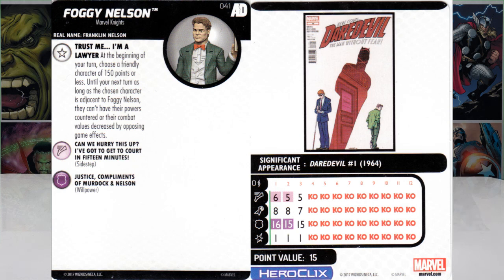Foggy Nelson — number 41, Marvel Knights keyword, real name Franklin Nelson. Trait: 'Trust Me, I'm a Lawyer.' At the beginning of your turn, choose a friendly character of 150 points or less. Until your next turn, as long as the chosen character is adjacent to Foggy Nelson, they can't have their powers countered or their combat values decreased by opposing game effects. He's got Willpower so he can move around quite a bit, starts with Sidestep. At 15 points, he's a resource figure that gives you an edge while he's out there.